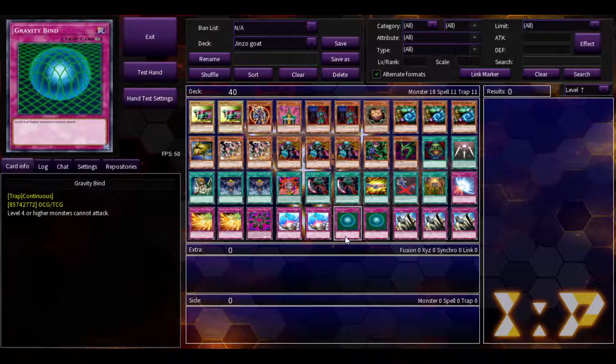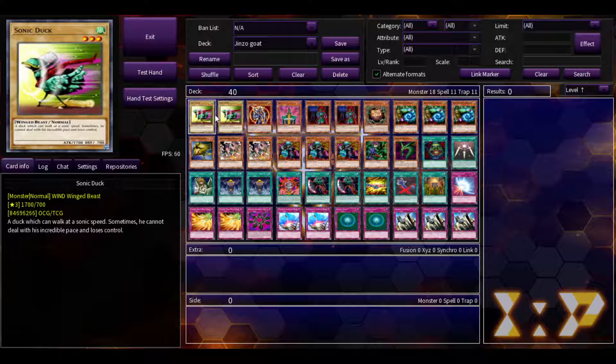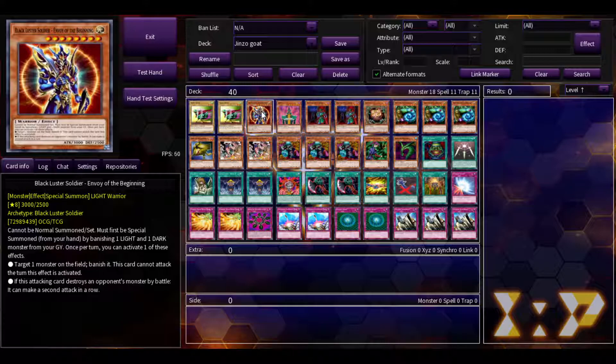Zach can give more information because he is the GOAT expert between the two of us. This deck is very interesting. The goal is to just beat the crap out of your opponent with small monsters. So we'll do a quick card by card. Sonic Duck — it's the biggest level three, so it gets under Gravity Bind and Level Limit. BLS is arguably the best card in the format. It is a boss monster on its own. You can banish a light and a dark to summon him. He can either attack twice or banish anything on the field.